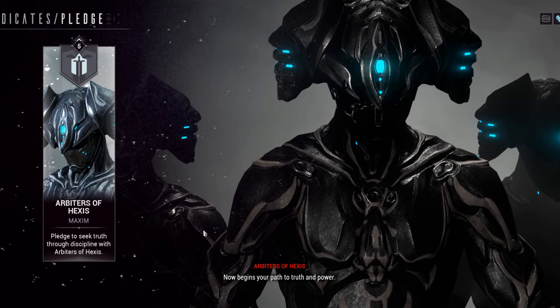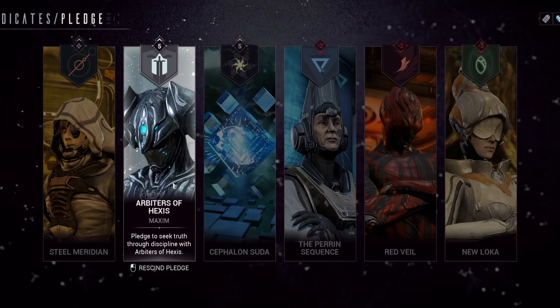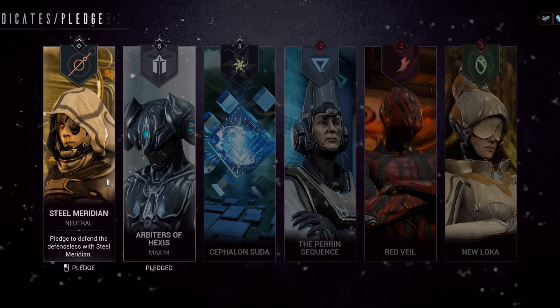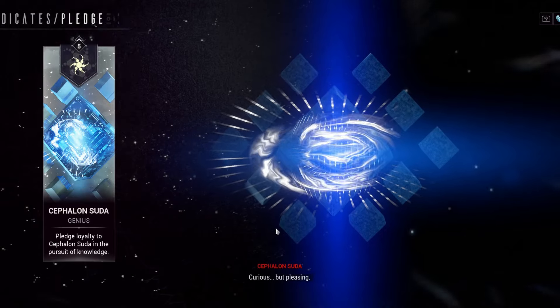What's kind of annoying is before you used to be able to put different Syndicate sigils on different Warframes. So if you wanted to level up all of them without having to switch all the time, you could just do that. Now you have to manually pledge, or rescind a pledge, and then pledge to another Syndicate manually.